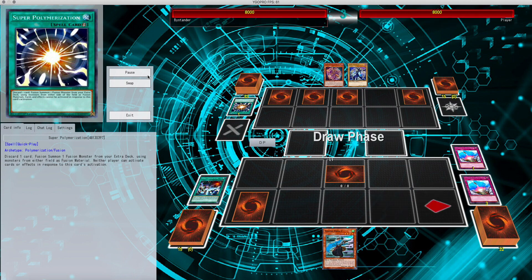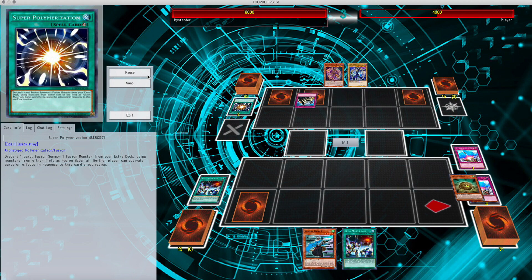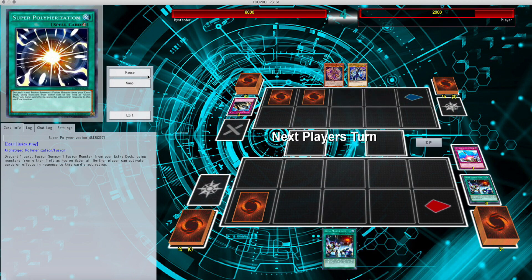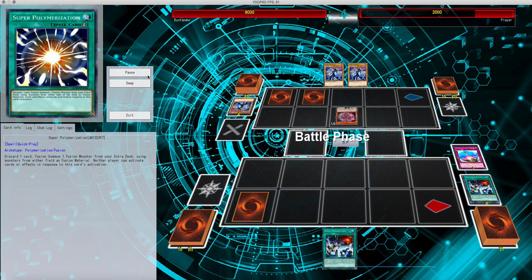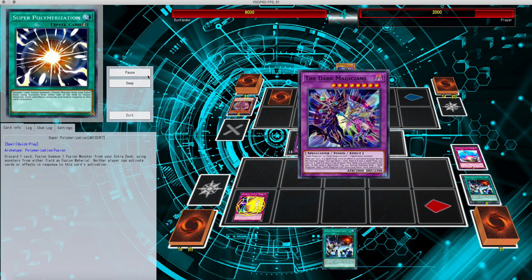Bounce his card off the field — I have one monster, so he can activate monster effects. He flips and uses Solemn Judgment. Then out comes Kama — he Solemn Judgments that, no monsters on the board. So yeah, from there he can pretty much swing at me. I use Quaking Mirror Force — he uses the Quick Play Fusion, and that flips the Fusion Monster face down.